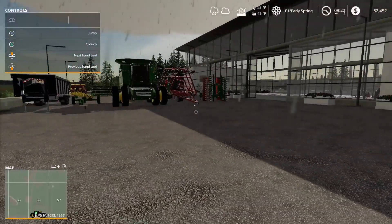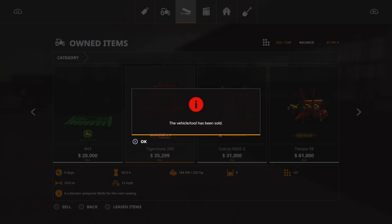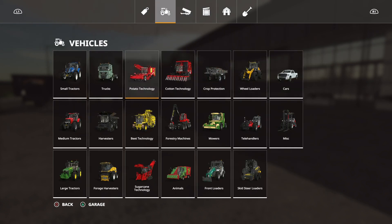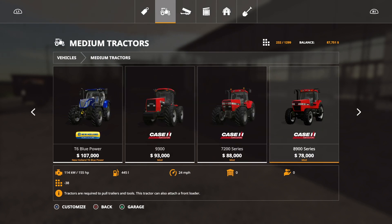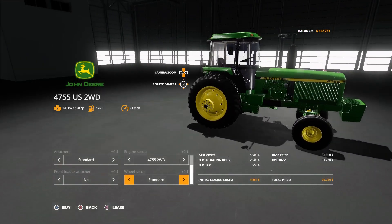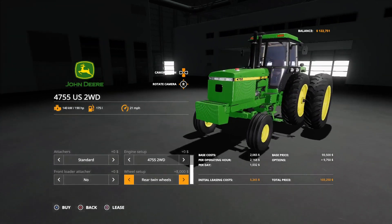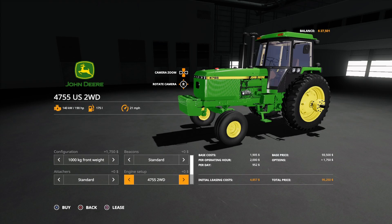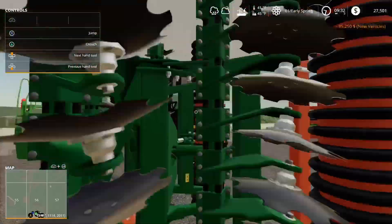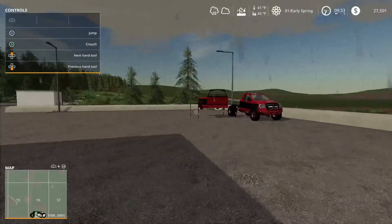I just realized that I forgot to buy a tractor, so what we're actually going to have to do is sell this one for now. I need a tractor with a hundred and eighty horsepower, and I think I have the perfect tractor for that. Here's our tractor right here. I decided to not go with the duals — just some unnecessary money right now anyways. Now we have got $27,000 left to help us get going.